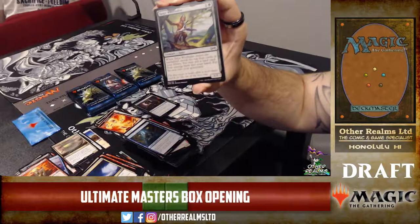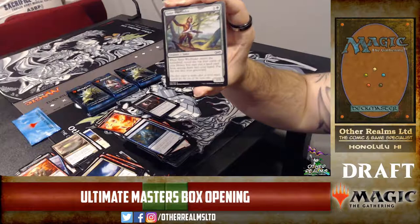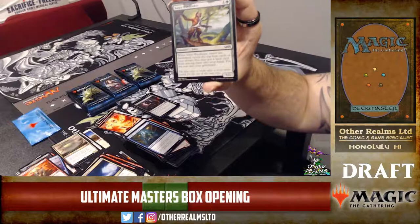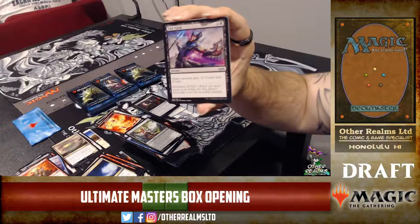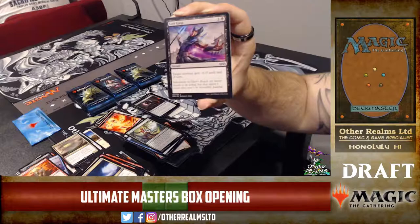Satyr Wayfinder — this is the first time we've seen this one in Jake's packs so far. Very good card and great enabler for multiple mechanics. You mill the top four cards of your library, then put a land card from among them into your hand and the rest go to your graveyard. Last Gasp — a sweet black removal spell: -3/-3 for two mana at instant speed.